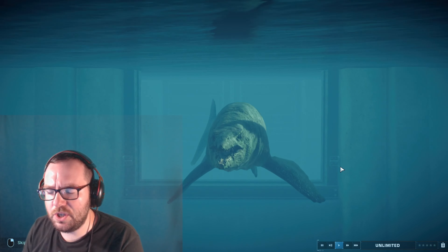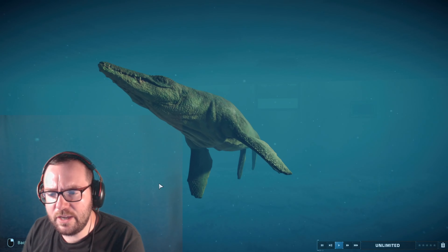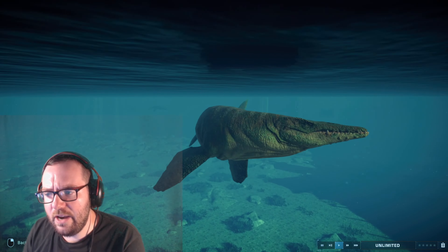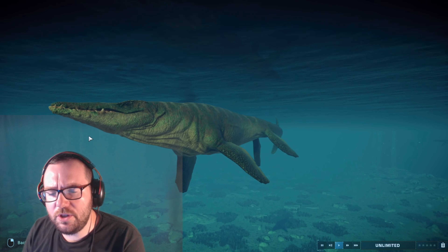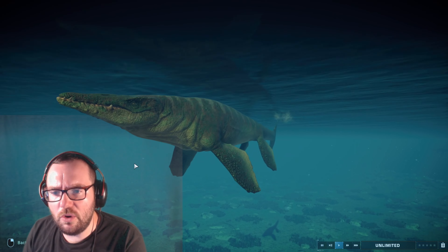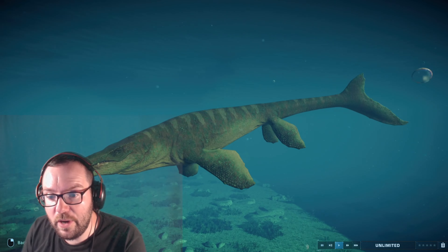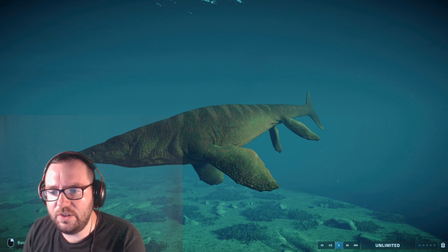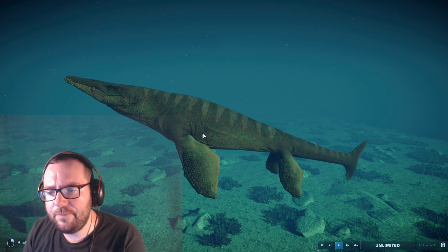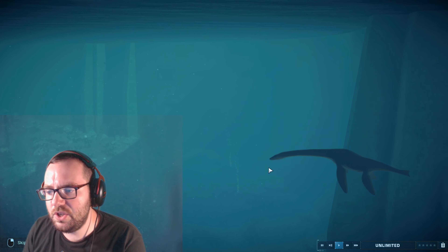Taking the number 12 spot we've got the Tylosaurus — or as I like to call it, the lesser mosasaur. It doesn't look nearly as ugly as the other two but it still ranks low. The jaw looks too narrow, it could be a little broader. I feel like Tylosaurus should be able to rival the Mosasaurus, but I get that they wanted Mosasaurus to be the biggest in the game for movie value.